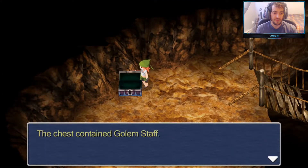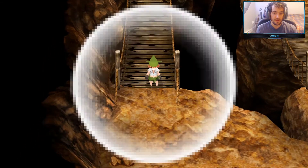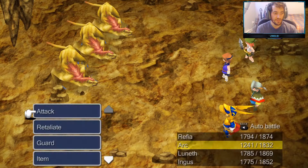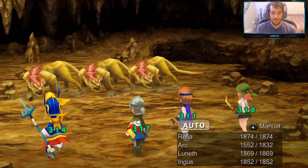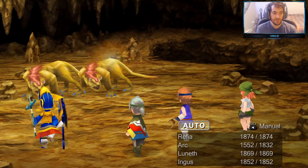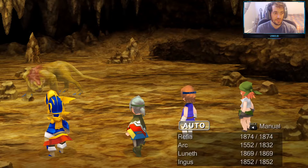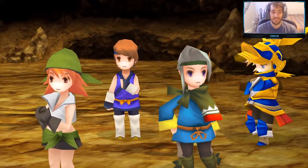We'll grab the golem stuff, then we'll go down here. New enemy time — these are Saber Tooth Ligers. Let's finish them off.